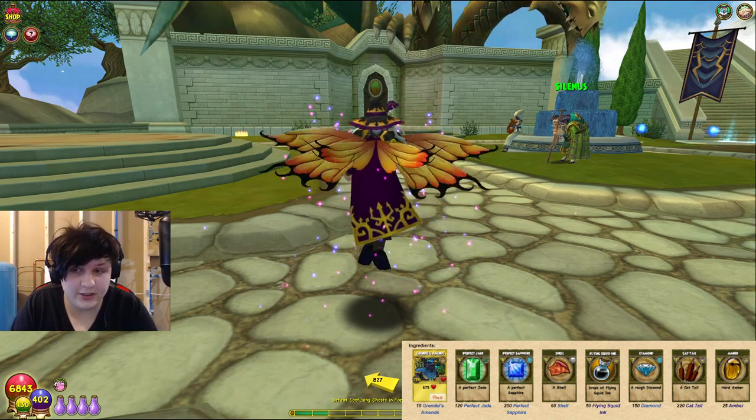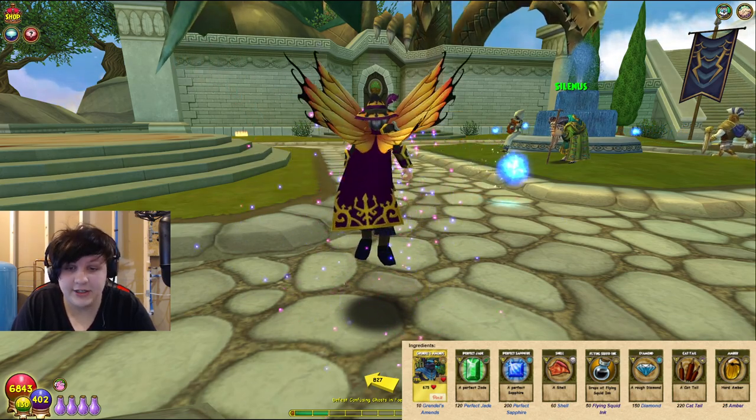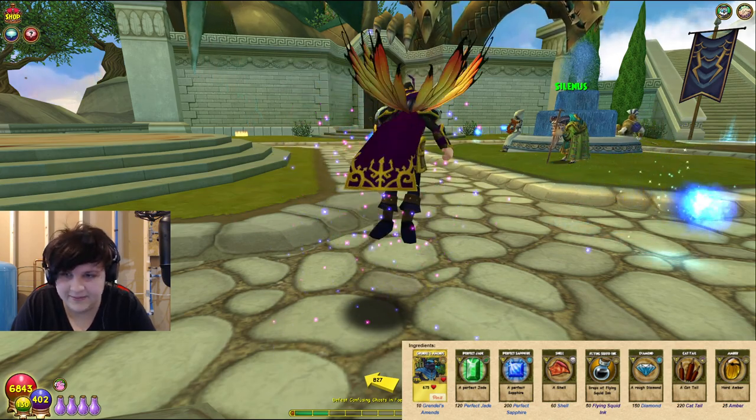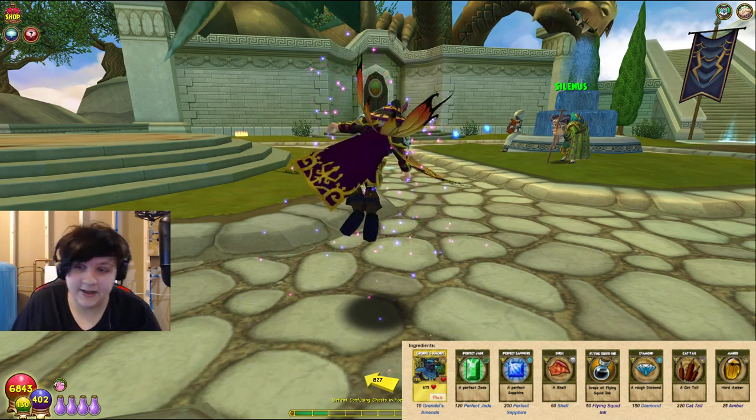If this was helpful, please drop a like and hit the subscribe button. I think Grendel's Amends is a pretty good spell — it's interesting because it gives Myth an option to heal, and it gives them that option first round since with a starter pip deck you get five pips anyway. We'll see you in the next video, have a fantastic day, thank you all for watching.